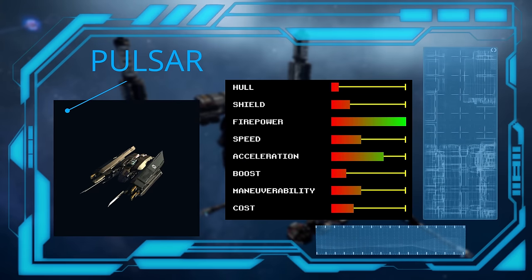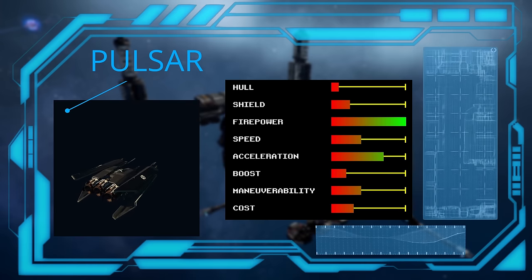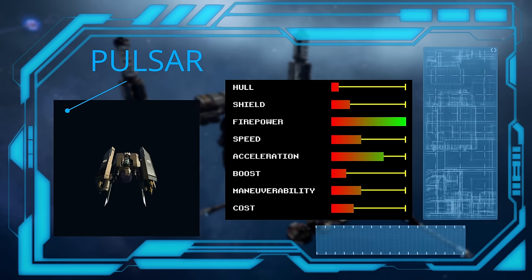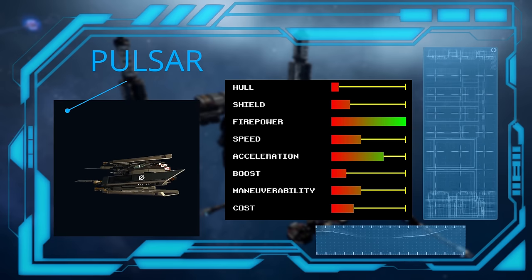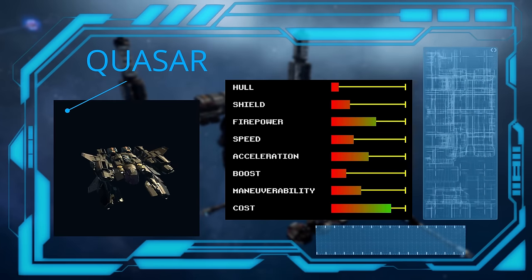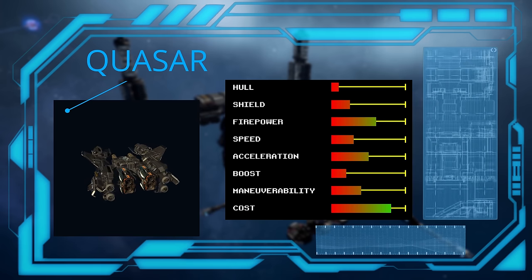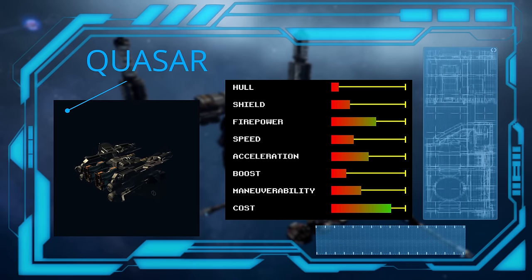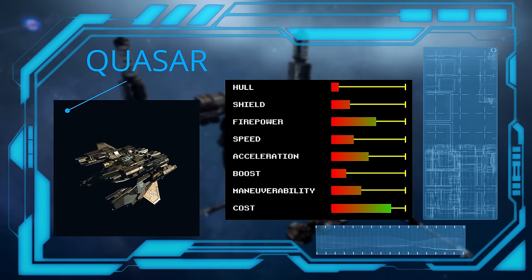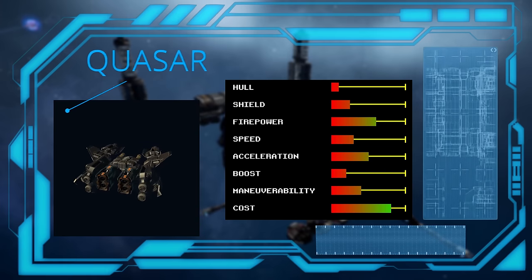The Republic went a different direction with the Pulsar, focusing on firepower at the expense of everything else. With six weapon mounts, it has the most guns of all the fighters, but that is all it's got. Low defenses and speed make it horribly vulnerable, and the high production cost means you'll want to protect it. Finally, we have the Federation Quasar, which is just a cheaper Pulsar. Everything the Quasar can do, the Pulsar can do better. This is a situation of you getting what you paid for. It's the cheapest fighter that can carry four guns, but its low price tag is definitely the only reason why you would want it.